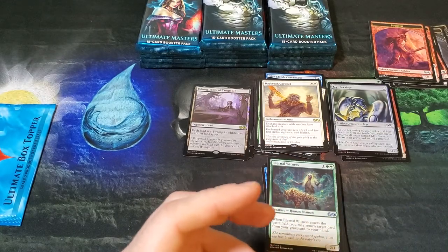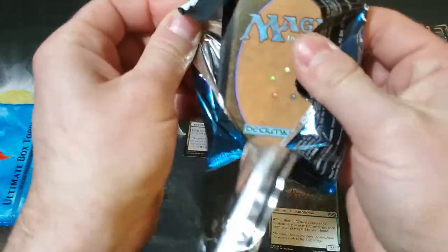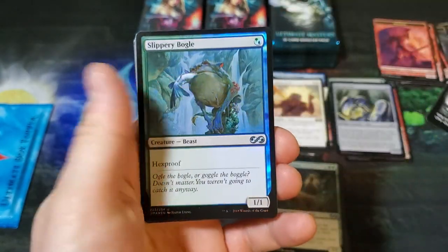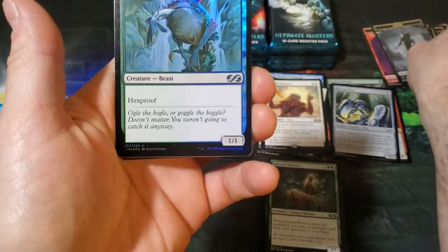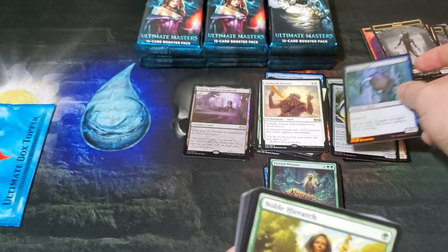Let me tell you guys — if you are opening these, don't just throw your uncommons aside, they are worth some money. Slippery Boggle, Hexproof — okay, we'll put him there.